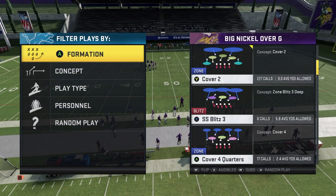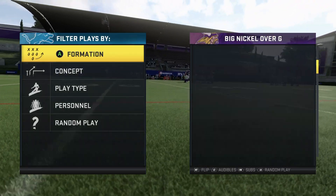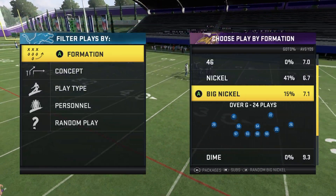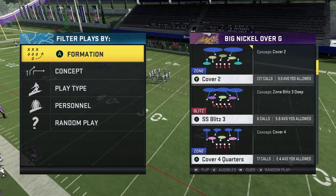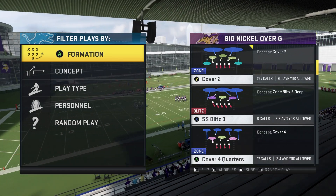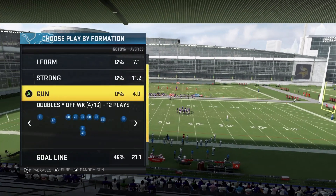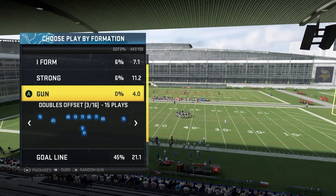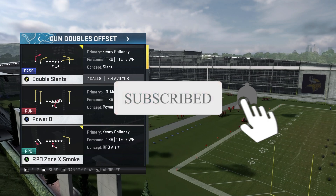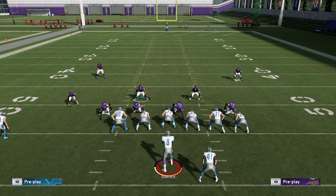As you guys have seen in the thumbnail, the play we're going to be running is going to be Cover 2. Make sure that you don't go to the slot cornerback package — for this setup you want to leave it on normal because we're going to do a couple of unique adjustments. Now come out in that formation. This is better as a pass defense, but it can also stop the run as well if you set up the correct adjustments.